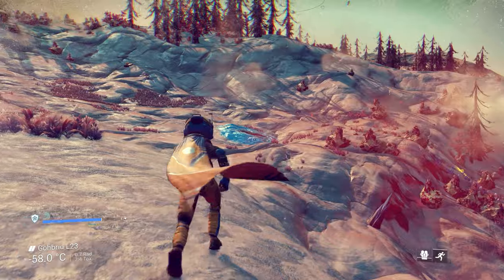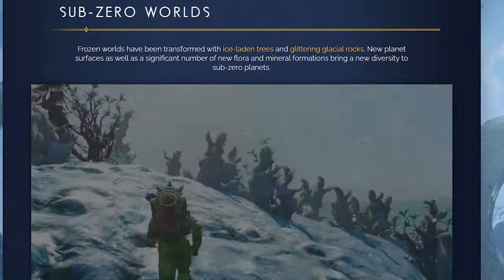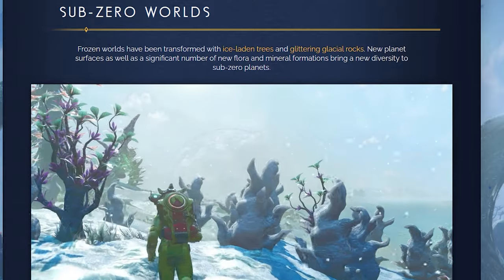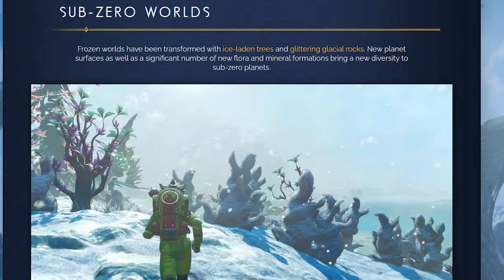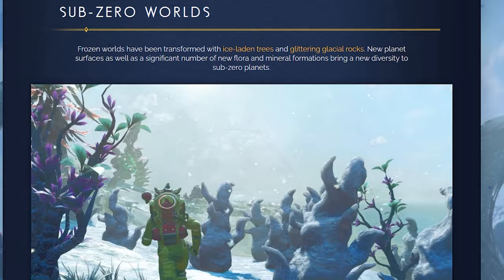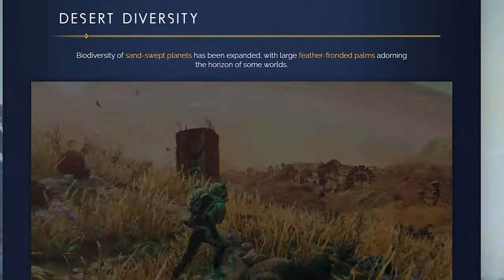Planetary variety and diversity has been increased all across the universe. New frozen, lush, desert, scorched, radioactive, and toxic worlds await discovery and exploration. I've seen a few of those now — they look really, really great and the interaction between flora and fauna on those planets is better than it was before. Importantly, underlying terrain shapes have not been reset and existing planetary bases will not be moved. I think that's a good choice; it's too late in the game's life to do a terrain reset like that.